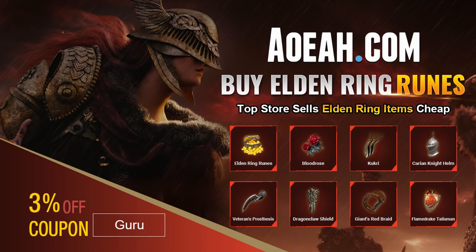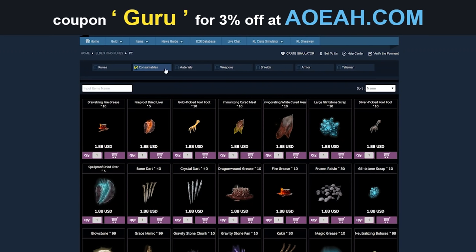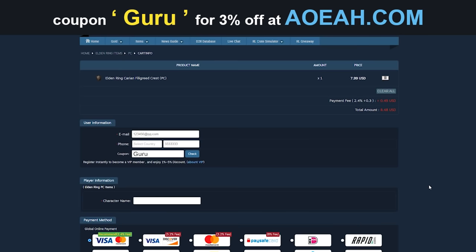Before we get into the video, here's a quick shout-out to OyoA.com, our sponsor. If you don't want to grind for items, runes, and you want armor real quick, then you can get it from these Star Wars champions. By using the code in the description, you can get 3% off. Remember, Guru.